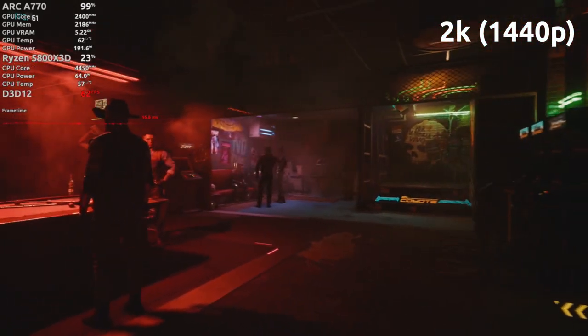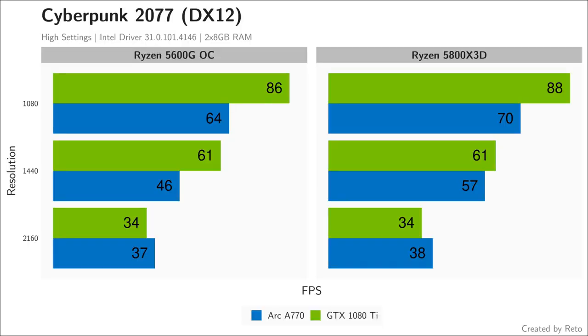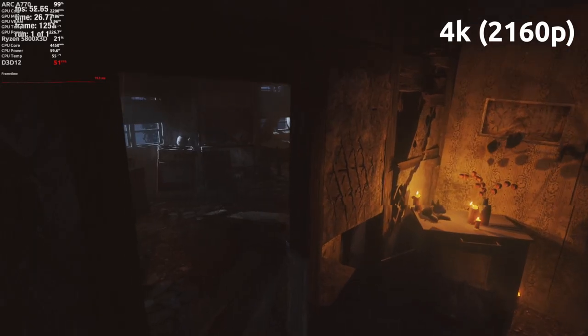We observe a similar but less pronounced pattern in Cyberpunk 2077. The Intel card performs poorly at 1080p and benefits more from being paired with a faster CPU than the Nvidia card. At 1440p, the A770 can catch up to the 1080 Ti.